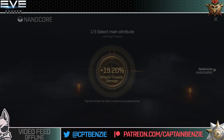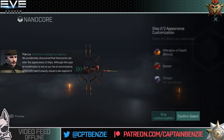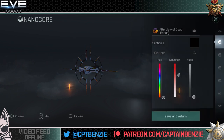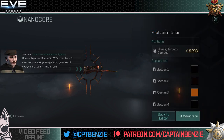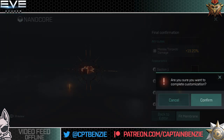For appearance customization I'm going to skip through this bit because I'm quite happy with how it looks. I like the look of the Praxis Afterglow core 2, so let's confirm that and save and return. It's one of the few animated nanocores — it just looks incredible.